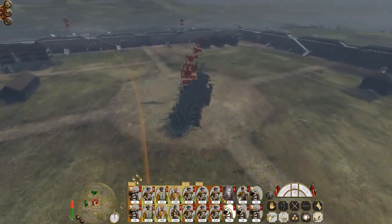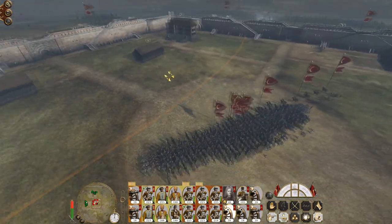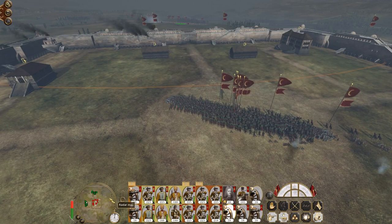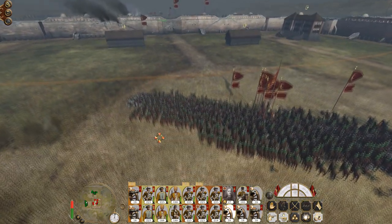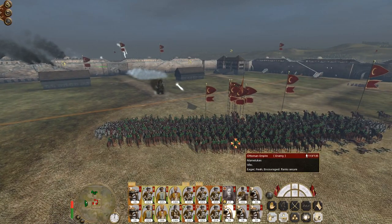You don't actually want to route units in this situation. Because if you route a unit, it will be replaced with a fresh one. So what you want is to keep it in the action, but in a weakened state. That's why I don't want to kill all these people in the centre — I just want to weaken them dramatically.